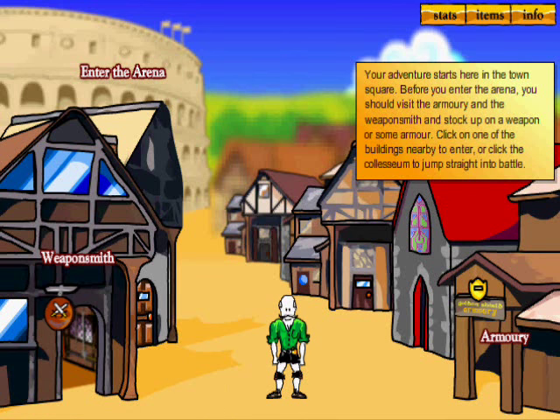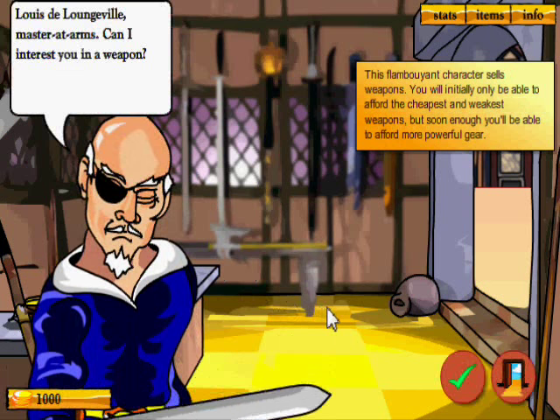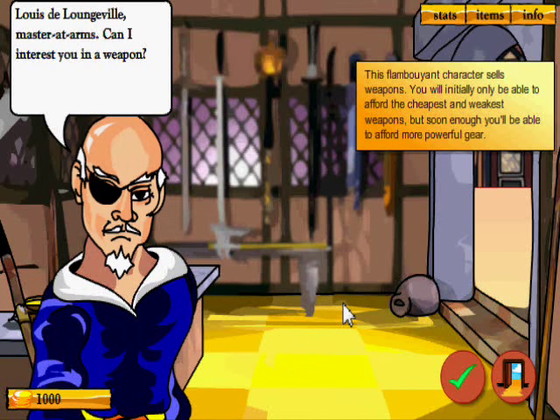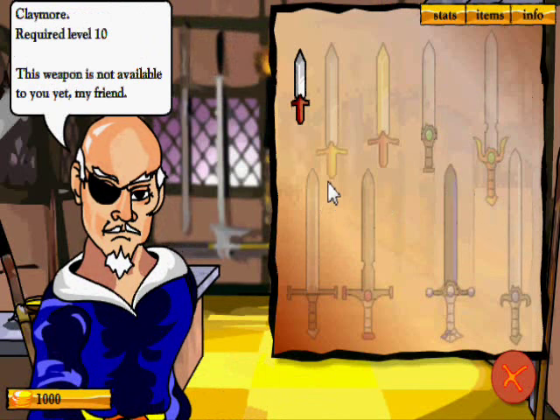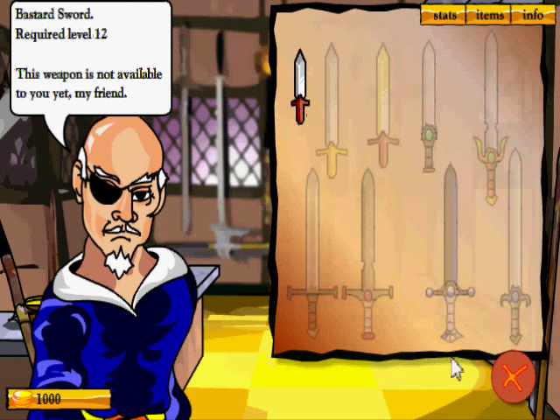So that is our plot — we were pirates, but we're not pirates anymore because our entire crew is dead. Your adventure starts here in the town square. Before you enter the arena, you should visit the armory and the Weaponsmith to stock up on a weapon and some armor. Click on one of the buildings nearby to enter, or click the Coliseum to jump straight into battle. Here's our Weaponsmith — Louis de Loungeville, Master at Arms. We can buy some weapons here: swords, axes, or maces.